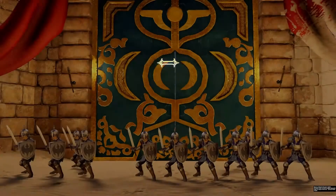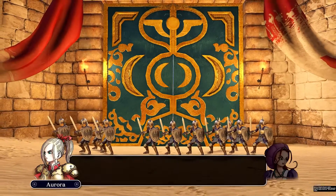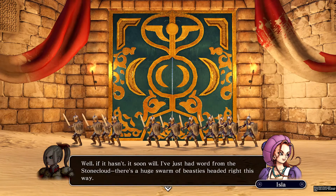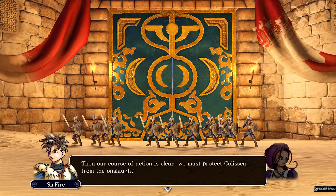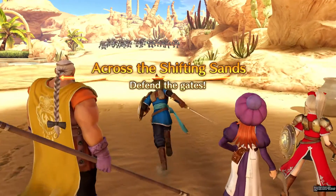In the last episode they said only four of us can join the fight. Here we are at the gates of Colicia — no monsters nearby yet, but a huge swarm of beasts is heading this way. Our course of action is clear: we must protect Colicia from the onslaught. Not a single one shall be suffered to reach the gate.